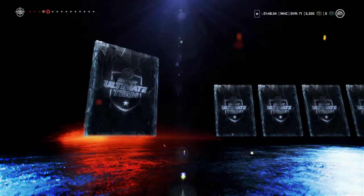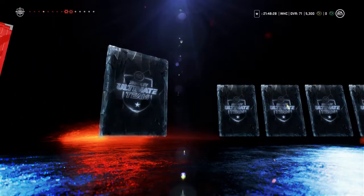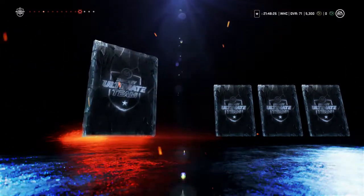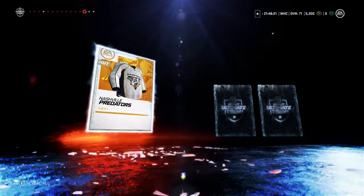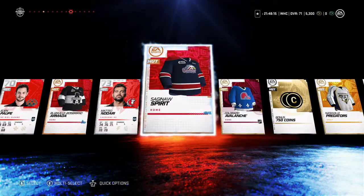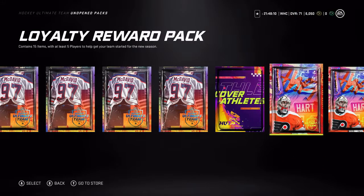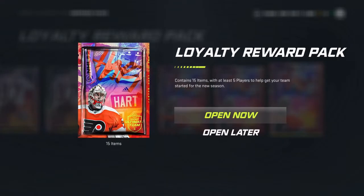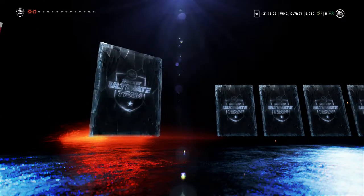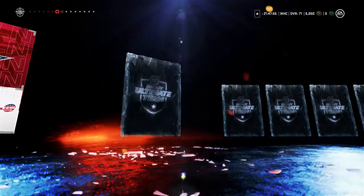We get Malcolm Subban — 81 overall, it's another goalie. I'm not sure how goalies are in this game; sometimes in Ultimate Team you get a goalie and they play great, sometimes they play bad, and it doesn't seem to be indicative of their overall. If there is anything it's usually a small stat — the biggest one I can think of was NHL 14 where height was a major factor. That's why Ben Bishop was the biggest buy for a goalie back then.